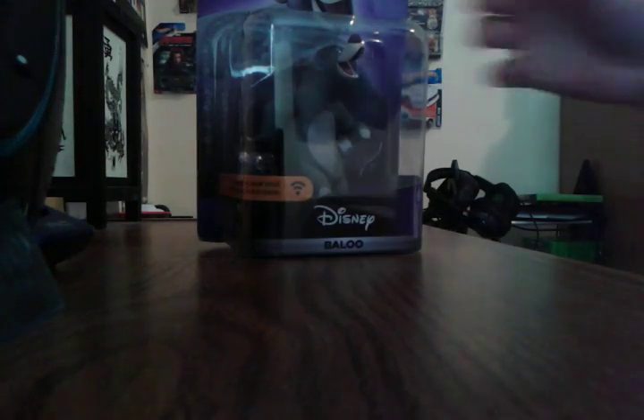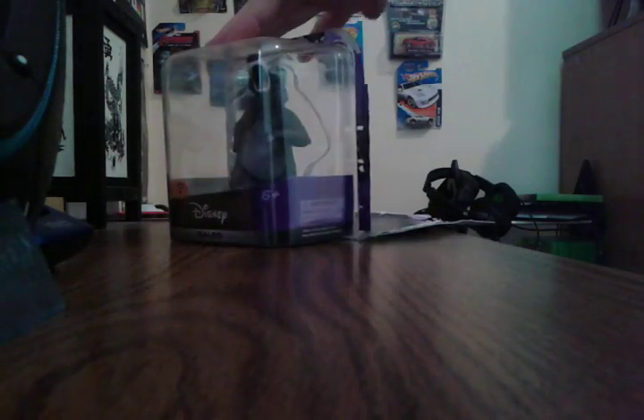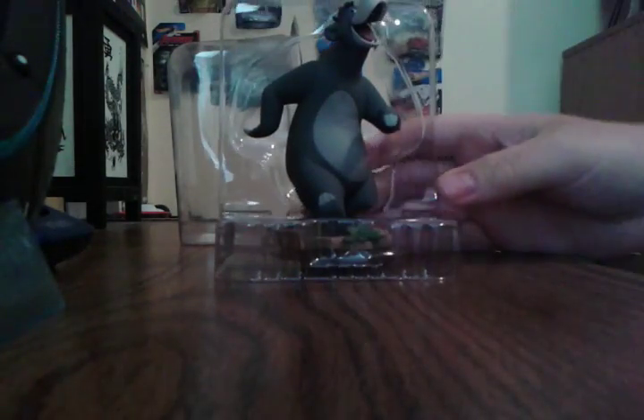So let's get to unboxing him. A little bit of difficulty in the back, but he was still able to have a nice plain tear right here. I always open it from the back — it's the easiest. I fold down, then pull out. Here he is, Baloo.